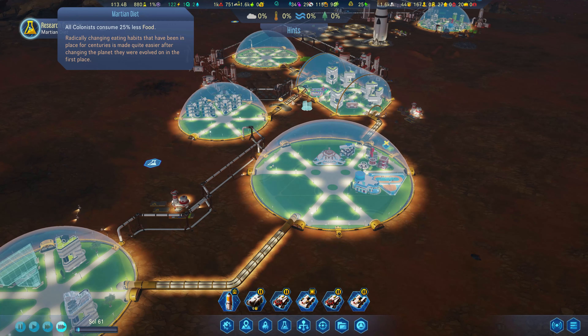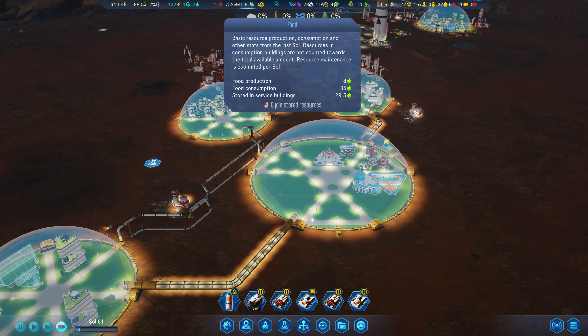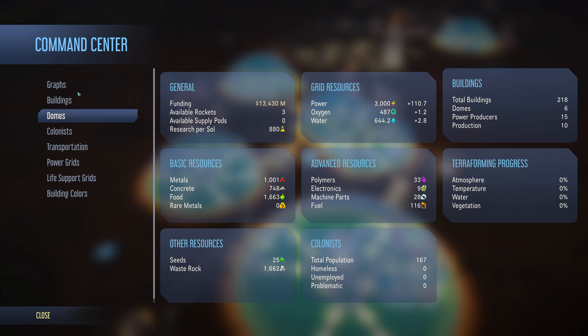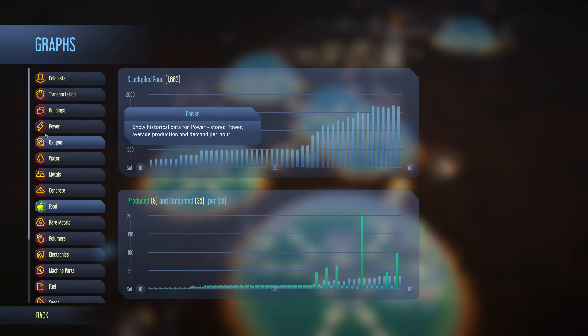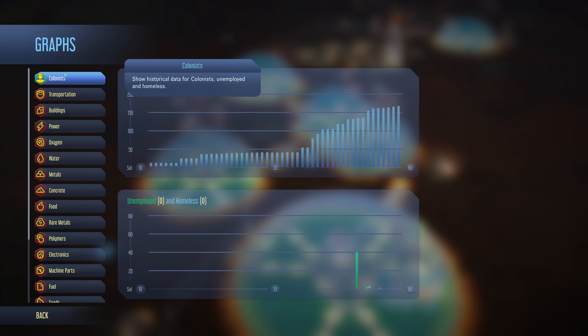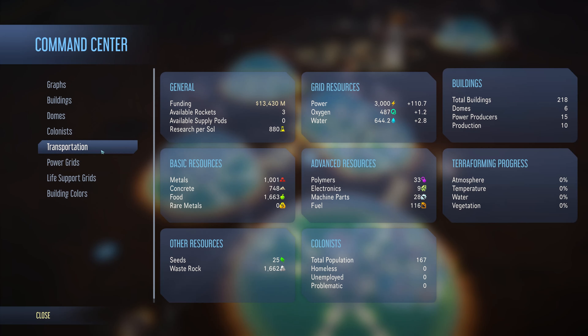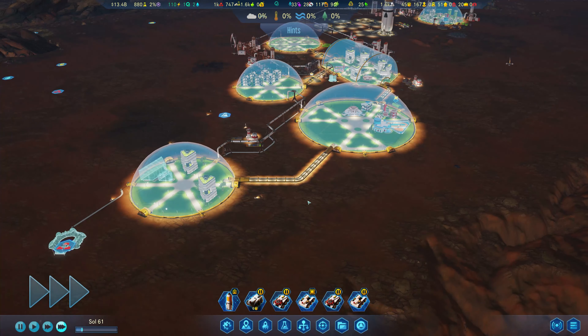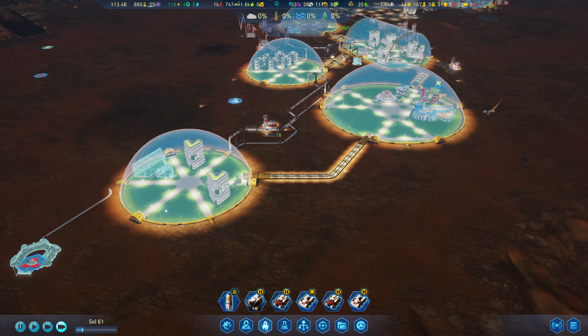Martian diet - we are now consuming less food. We have a lot of food; if we look at the graphs, food production is in pretty good shape. We're producing a lot and consuming a lot but production is ahead. Colonists - I wish I could see an actual graph as opposed to a bar chart type thing. We've got two of those - let's go ahead and get more people.